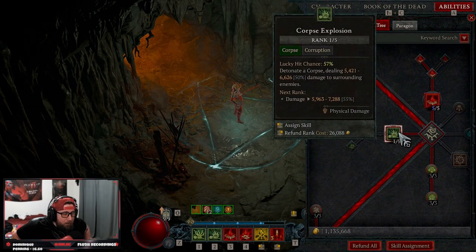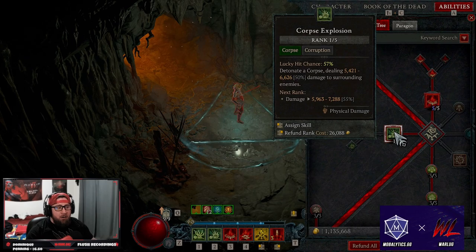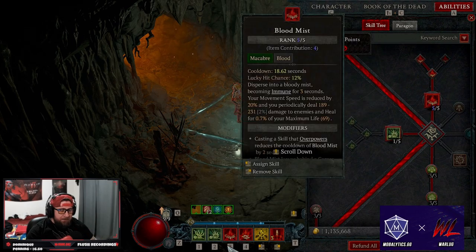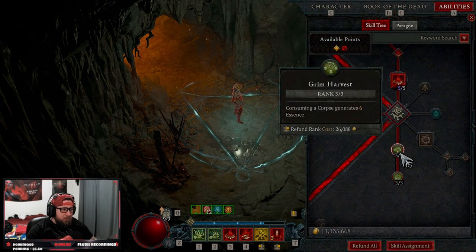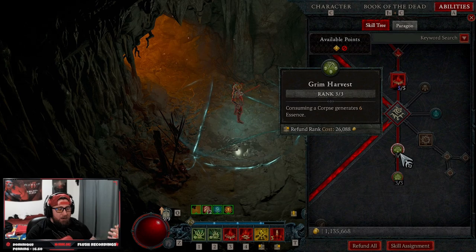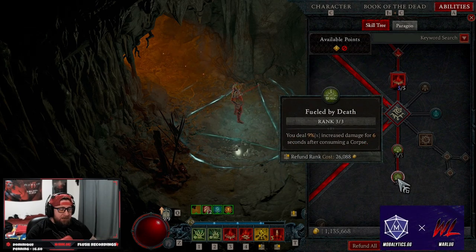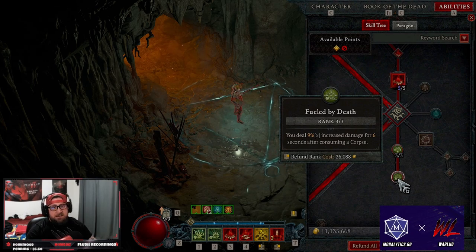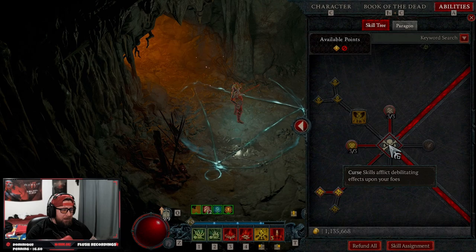Next we're taking one point into corpse explosion — this is mainly just for our heart, which is going to be proccing our corpse skills and allows us to trigger our grim harvest for more essence, which is why our essence is always going to be full. Then fuel by death gives us nine percent multiplicative increased damage for six seconds and should always be live.